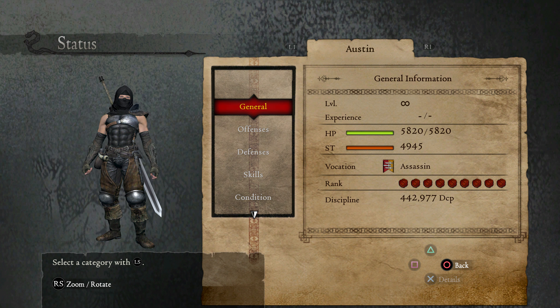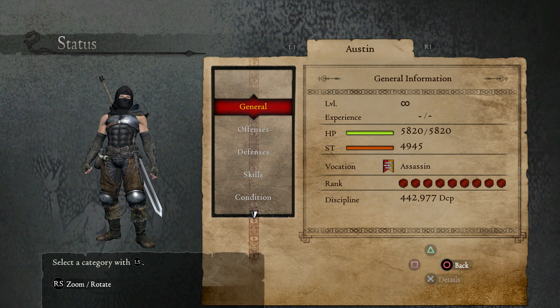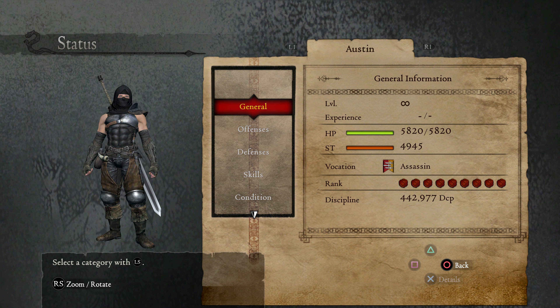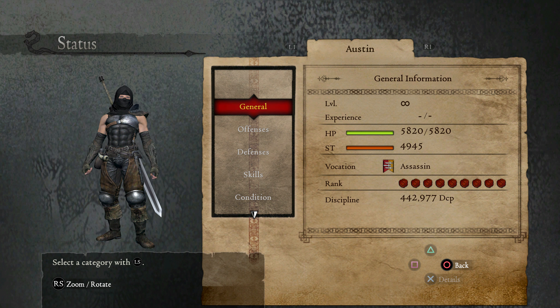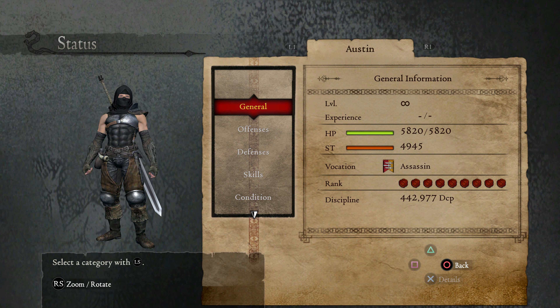And on menus where you select more than one — like if you're going to give items to a pawn or discard them and it counts up past single digits — the numbers will mesh together. Like the one and the zero will be inside each other, which is just kind of annoying. So once we get those fixed, I'll want to release it so you guys can enjoy some nice crisp subtitles and text.